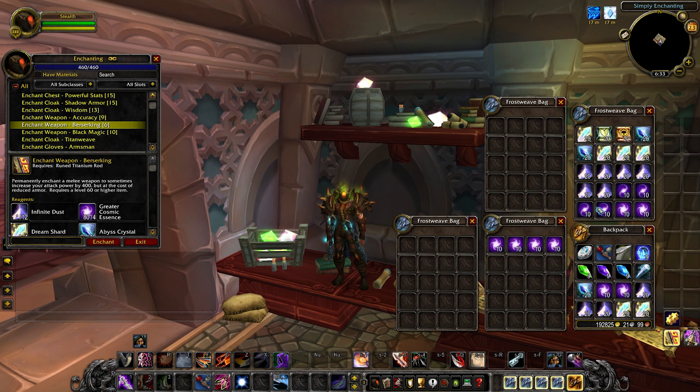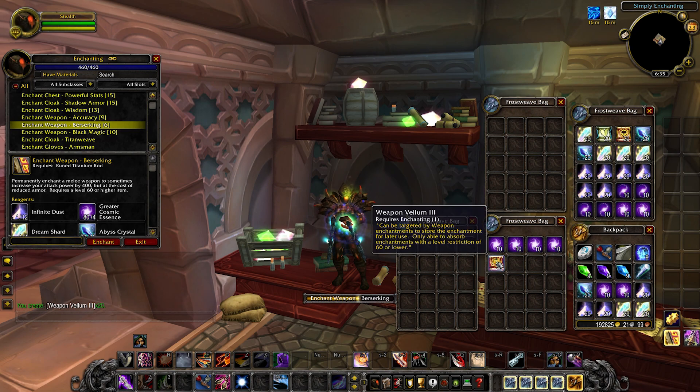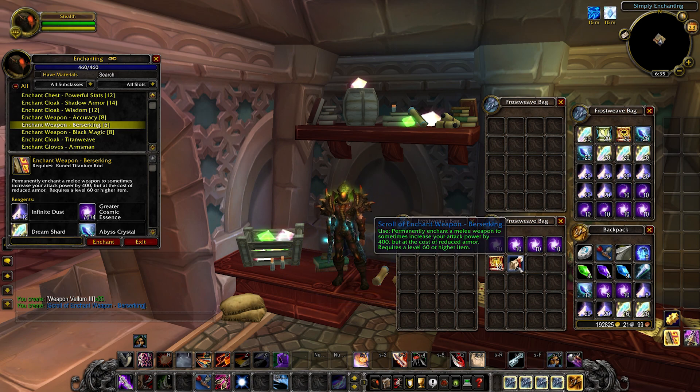The removal of the disenchant button also brings more profitability by utilizing item shuffles like the Saronite Shuffle, which I cover more in depth in my gold guide and have covered in previous videos. There's a lot of potential shuffles available especially with the removal of the disenchant roll button.